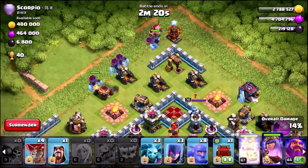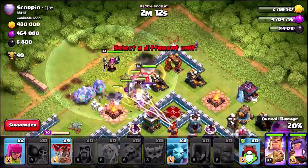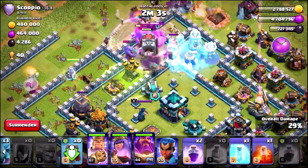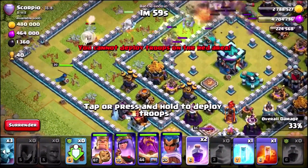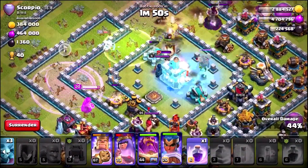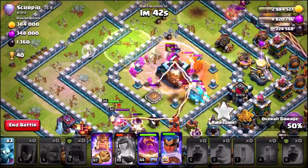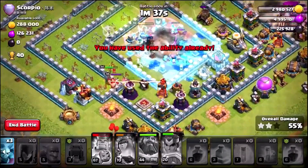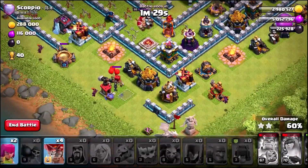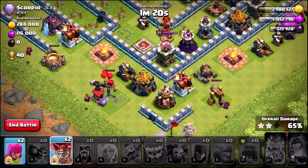Let's rage up the Queen and start with the Yetis — King going down, Wall Wrecker, Grand Warden, Witches, and Bowlers. Using the Wizard on the dark spell factory, dropping a Rage Spell and freezing the Inferno Tower. Getting the Jump Spell in for the Queen. Royal Champion going down the left wing — raged up. We've lost so many healers. Let's drop the Poison Spell, rage the troops in the center, go with the Archer Queen's ability as she takes out the Town Hall. Grand Warden's ability on the other side, Royal Champion's ability too. This hasn't gone well — we've kind of got melted.